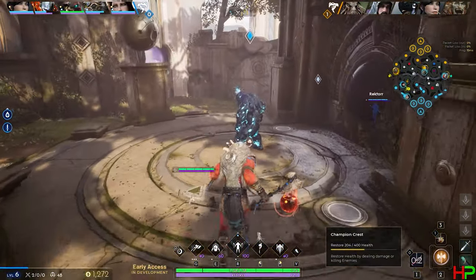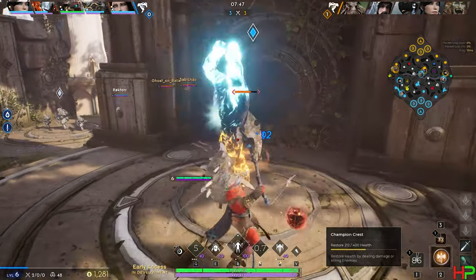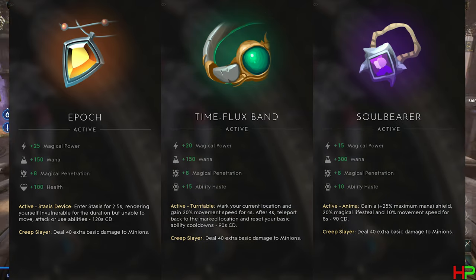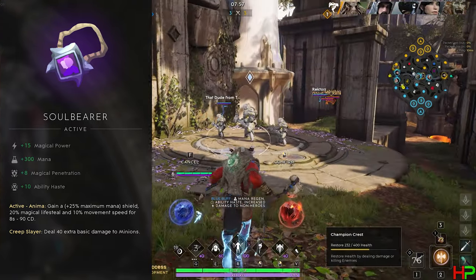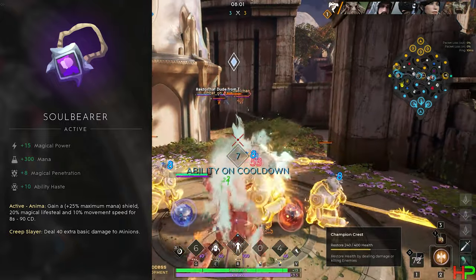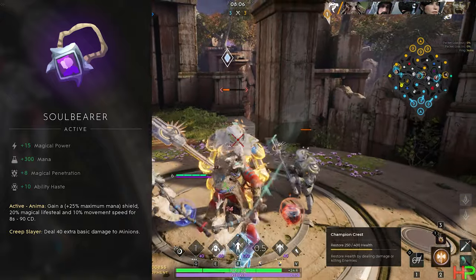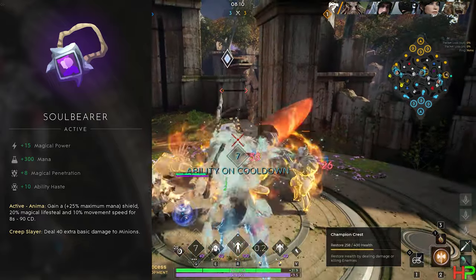To get started, let's look at the Magician crest upgrades — basically the mid lane crests. Out of the three options you get Epoch, Time Flux Band, and Soul Bearer. If I had to rate them for mid laners on a one-size-fits-all basis, Soul Bearer would take the top spot. It gives a shield, allows for magical lifesteal so you can survive team fights or gank situations, and it gives some movement speed — a very good all-round crest that fits various situations, either offensive or defensive.